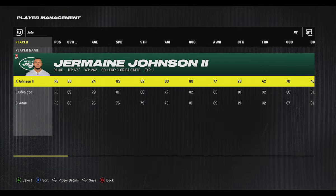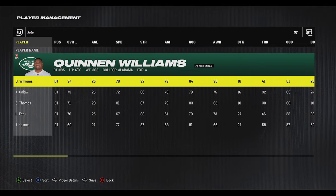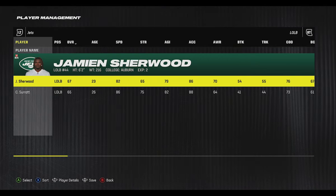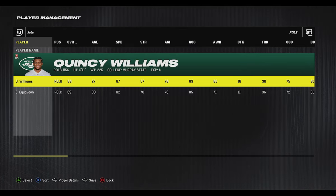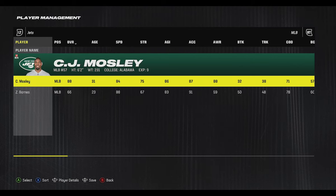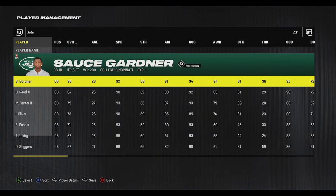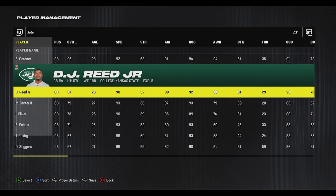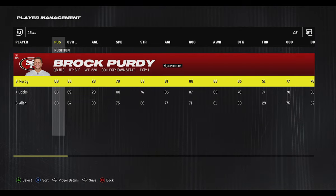On the defensive side, Jermaine Johnson is looking pretty good, and Quinnen Williams is one of the game-wrecking defensive tackles — not many players can wreck a game like him from the inside. At linebacker, Quincy Williams and Zaire Barnes provide some good speed. Their secondary is really where it's at: Sauce Gardner is an absolute shutdown cornerback at six-foot-three with 92 speed, one of the best in the game, and DJ Reed Jr. is also very good.